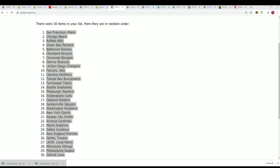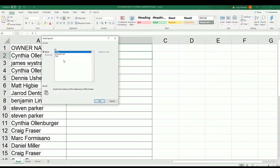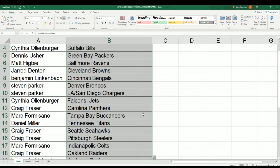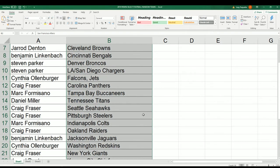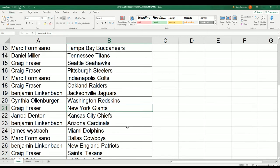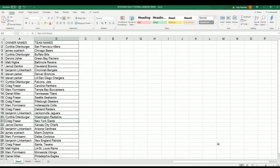Anyway, here we go. The teams have been randomized and now we stack the list up side by side and you can see who's having what in the break. Craig's got the Giants! Lots of great teams to own in this box break.